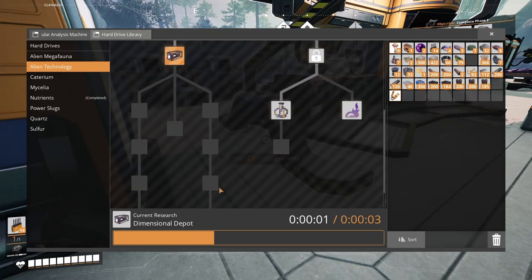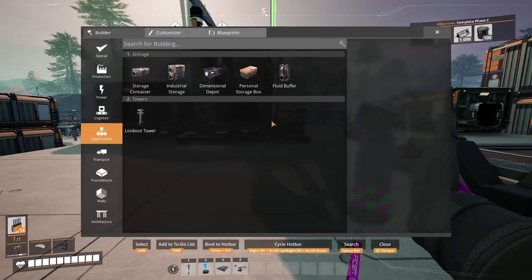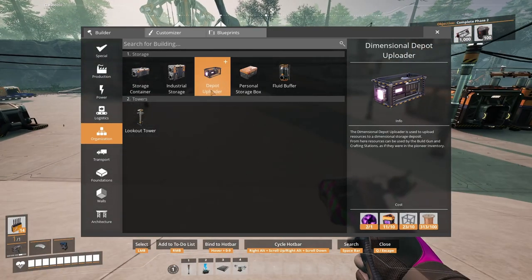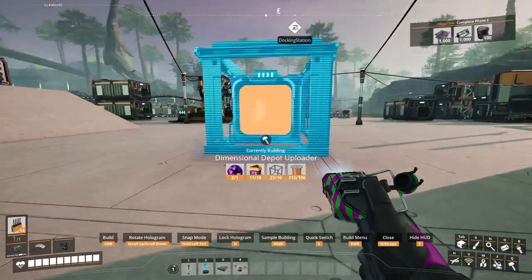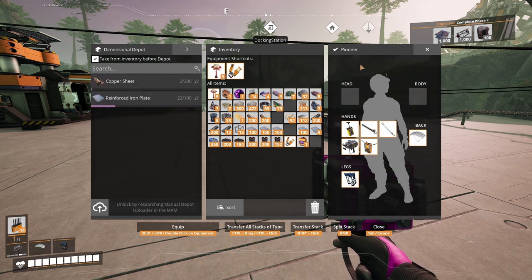I'm scared guys — why is this game scary now? This little bad boy just uploads things to the cloud, I'm not shitting you. Good lord, we've done it — we've got a Dimensional Depot. If you don't know, it basically uploads items to the cloud and then when you're building things you can just suck them up, which solves the big problem of going back and forth between factories in this game. No longer am I a paper boy or an Uber driver, but a proper pioneer.